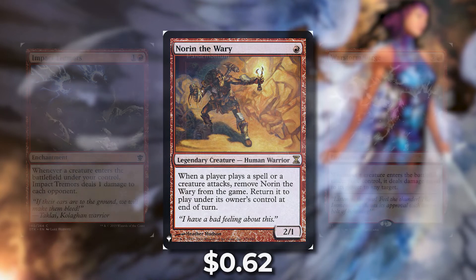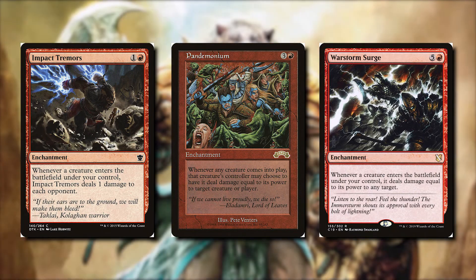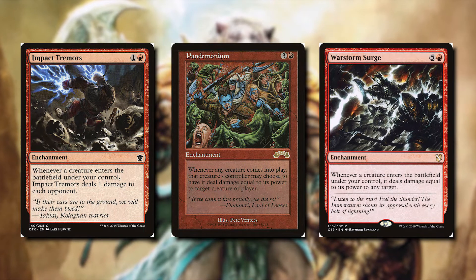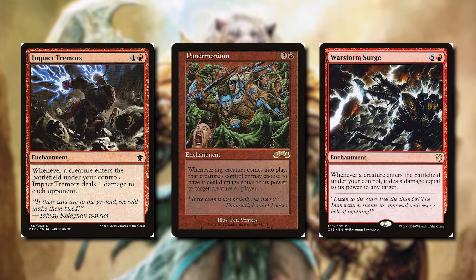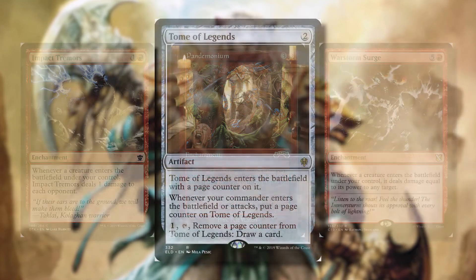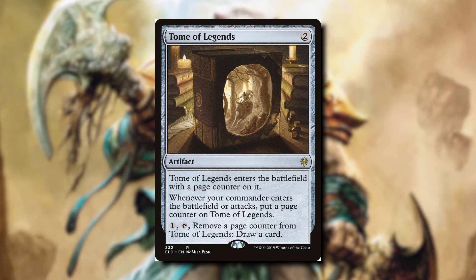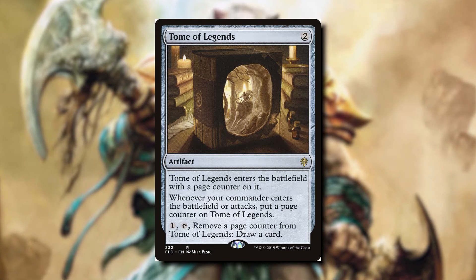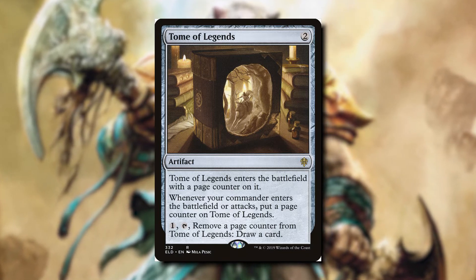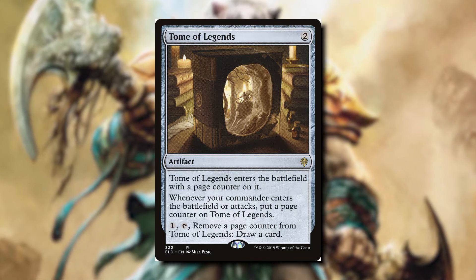We can abuse this with three cards: Impact Tremors, Pandemonium, and Warstorm Surge. When our commander enters the battlefield we can start dealing a lot of damage, especially because each player plays a spell every turn — that's four times our commander would enter the battlefield in one turn cycle. A lot of card draw can come from Tome of Legends, which is only two mana. It enters with a page counter; whenever our commander enters or attacks we put a page counter on it, and we can pay one and tap it to remove a page counter and draw a card. This is really helpful especially in a mono-red deck where you don't see a lot of card draw.